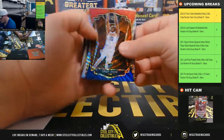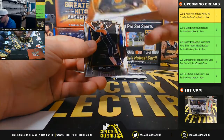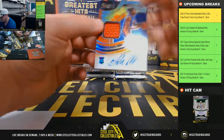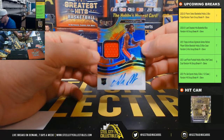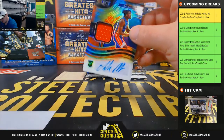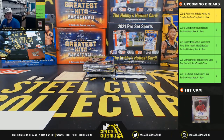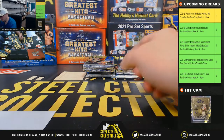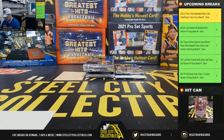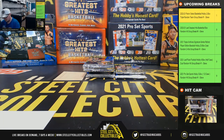We have Jalen Smith red, white, and blue prism for the Suns, the Doncic card there, and an Isaiah Stewart Rookie Jersey Auto numbered 5 of 25 for the Pistons — Central Division going to Ian. Jalen Smith red, white, and blue goes to Albert.